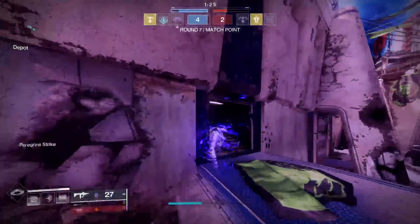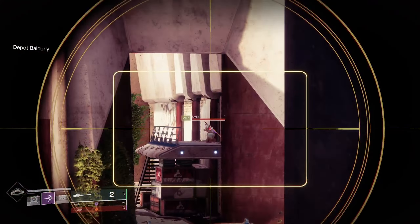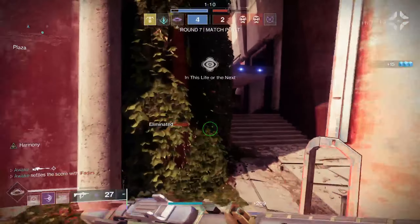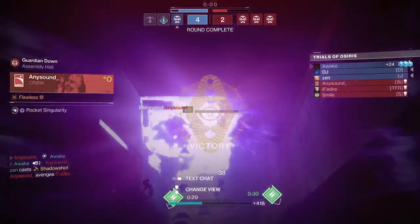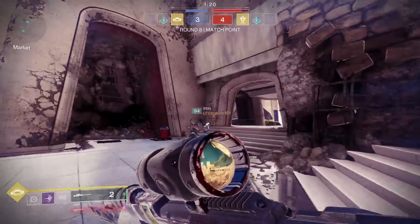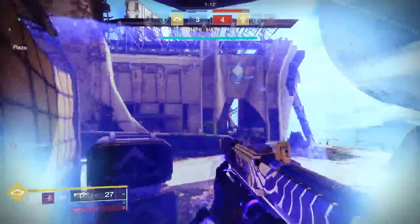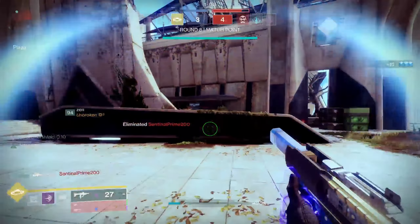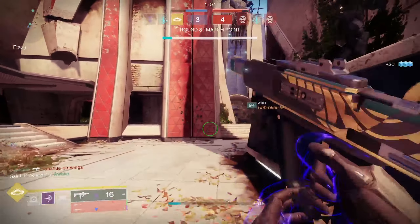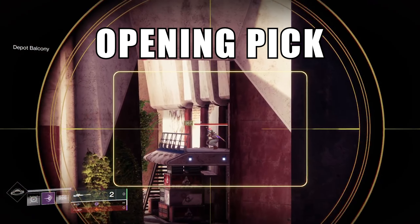Now let's talk about opening picks. Snipers are definitely your best bet at getting the opening pick each round — you can insta-kill anyone anywhere on the map. Opening the round with a sniper kill is definitely what you should be going for. I was going to talk about how to take out the other sniper specifically, since it's often sniper versus sniper, but I already made a whole video on that so I'll link that in the description. Now, once you get the first pick, the biggest mistake I see is players just sitting there — they won't move up.